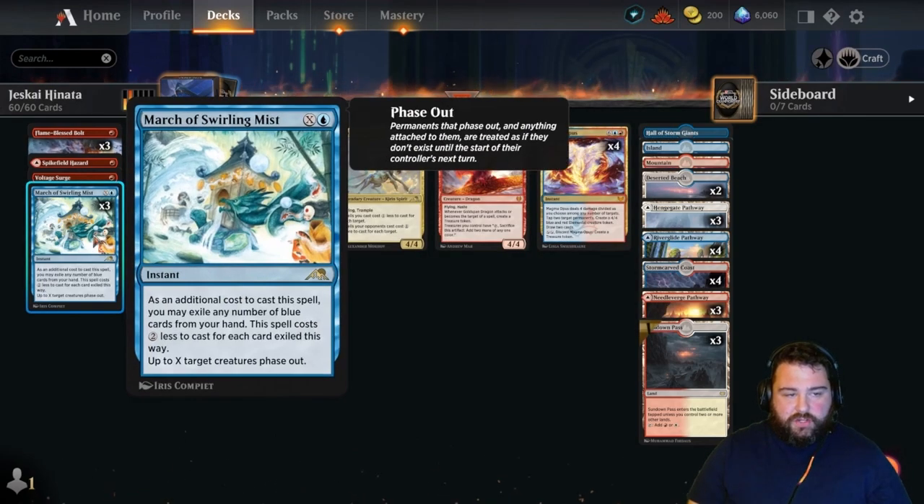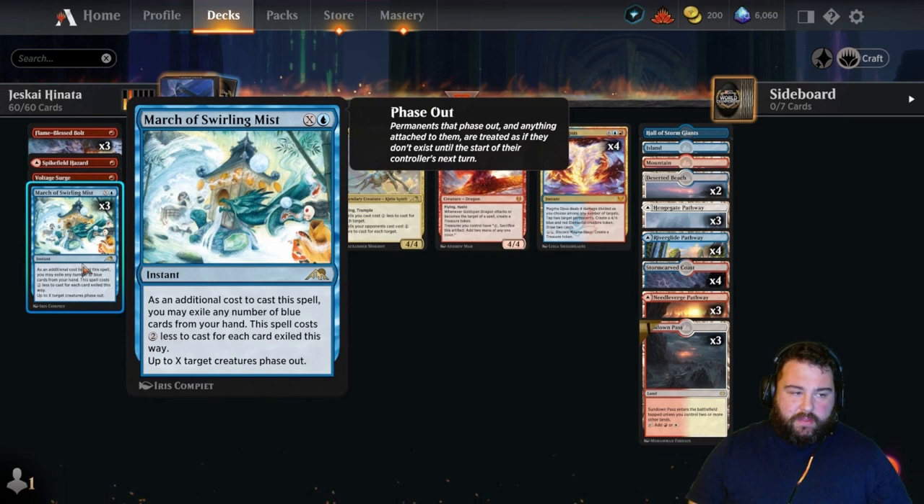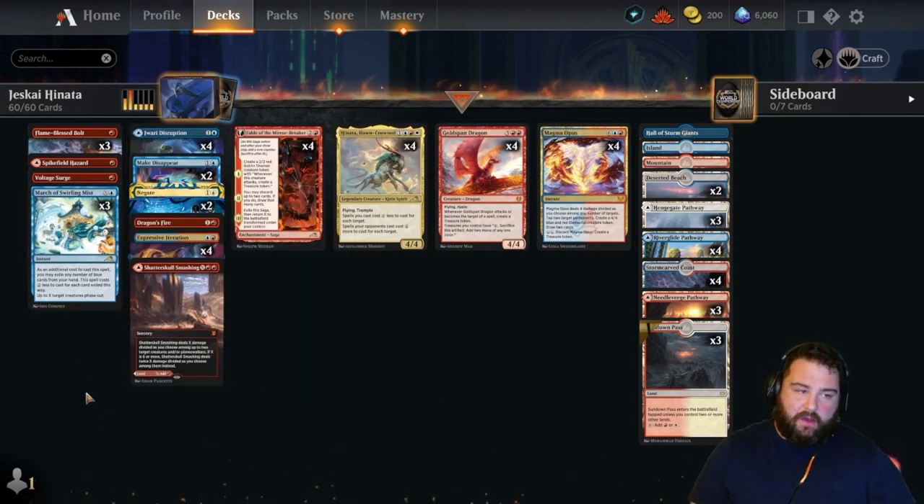Three March of Swirling Mist — one blue and X, and X creatures phase out. This can be used defensively to protect your creatures and offensively. One really cool line: if you have five mana, cast Goldspan Dragon, attack, generate a treasure token — which with Goldspan out taps for two mana — and then March of Swirling Mist is kind of like a get-out-of-jail-free card when it gets targeted. You can also exile blue cards from your hand to reduce the mana cost, or phase out all of your opponent's attackers if they have lethal and you have lethal next turn.